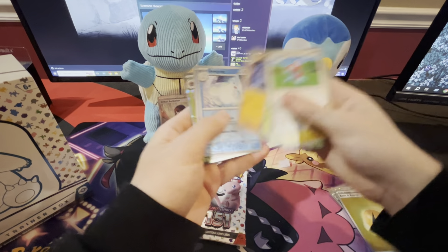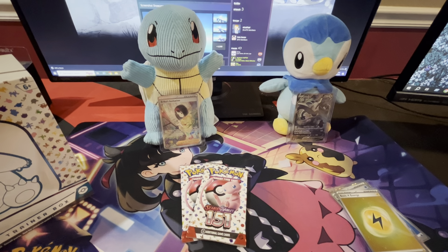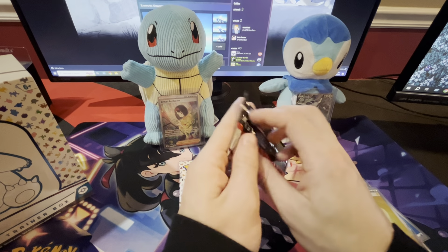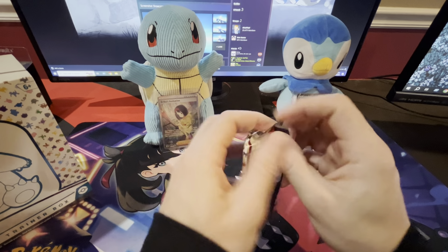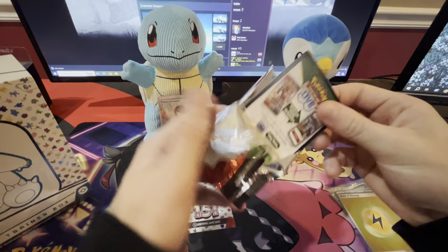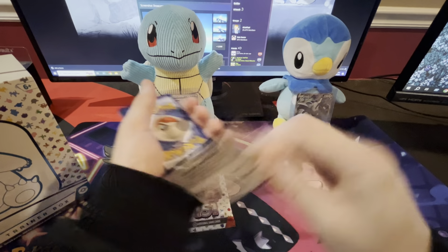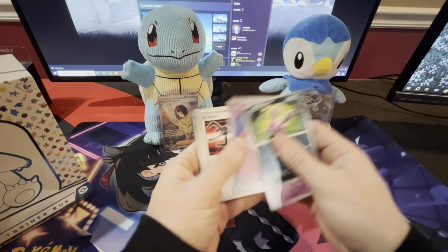This is the only card I got out of the break and it's not a Master Ball one, so the bones. That Erica makes up for that blunder. Here, let's put her under the Squirtle. We want the Squirtle, we want the Wartortle, we want the Blastoise — that's the line I want. I like the Ivysaur in the set too. Probably the best of the middle evolution cards is the Ivysaur.